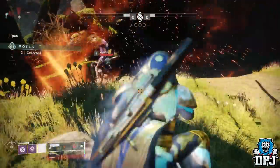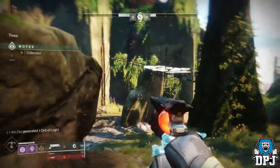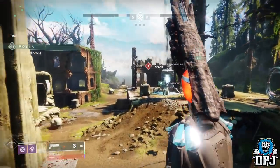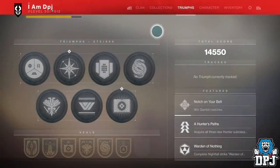We know the Forsaken DLC is full of secrets — new ones are being found daily. Today I have another one for you guys, and it features a new Gambit game mode. Doing this rewards you with an exclusive legendary emblem. The emblem is called 'Dance the Demons Away' and it tracks the total amount of motes you have banked.